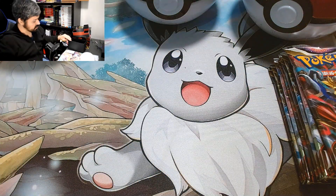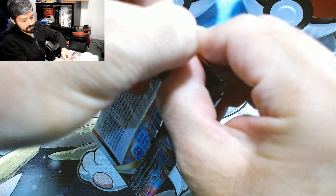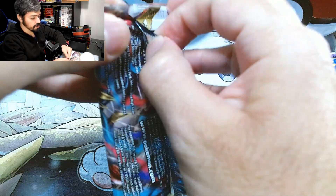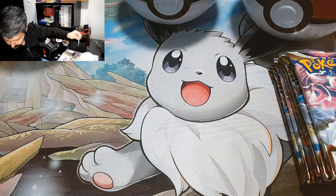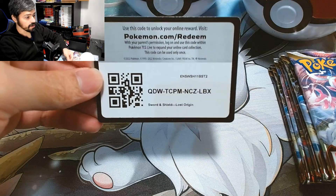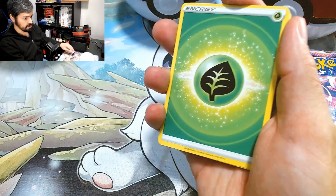Okay, so let's start off with our first pack. This is Tuesday, November 15th. On last Friday, Silver Tempest came out, but I wasn't able to find Silver Tempest here. I'm going to check later to see if I can get any on the stores I can find, but in the meantime we'll be opening up Lost Origins. So let's see what we get.